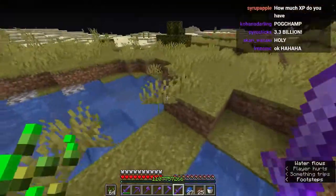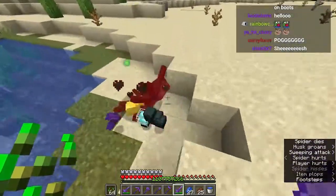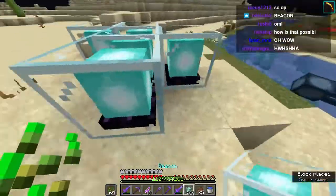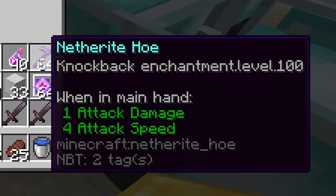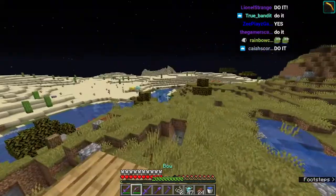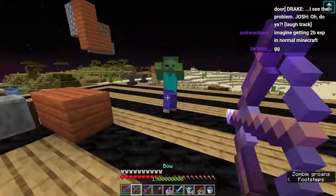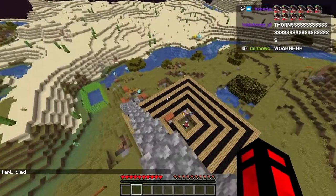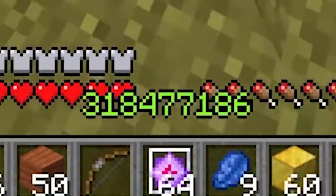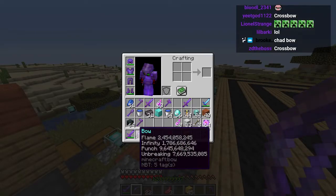What does looting 3.3 billion give us? Let's go to that zombie. It's all OP loot - literally 100% OP loot. Literal end crystals, so many beacons, blocks of gold. We have a netherite knockback level 100. There's a power bow - power 6 billion. It was so powerful it killed me! My levels are gone, but it's fine because we have abundance 9 - we could just recover. We have the most craziest bow in all of Minecraft. This is insane.